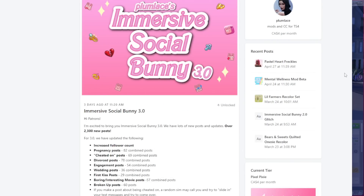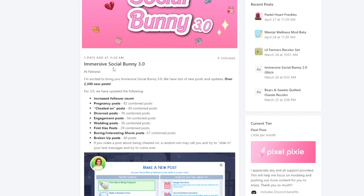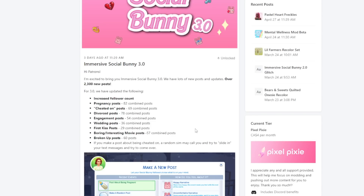So here we are — this mod is by Plum Lace, and honestly this creator makes amazing mods. I just went over their Mental Wellness mod, so definitely go ahead and check out their stuff because everything is just looking amazing. You can see Immersive Social Bunny, and this is the third update — which, like I said, I didn't even have this previously, which is crazy.